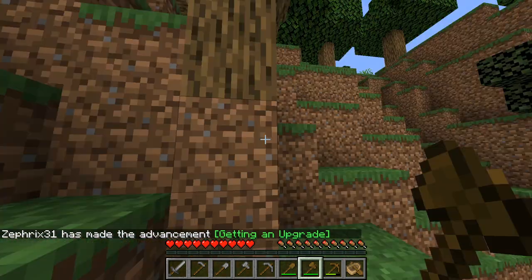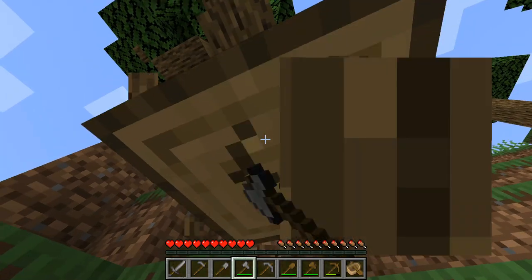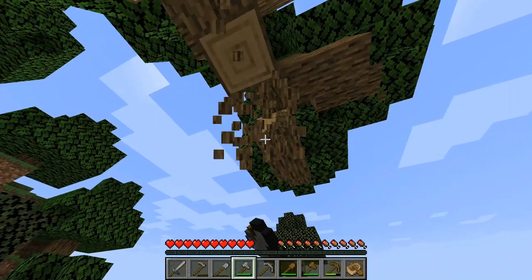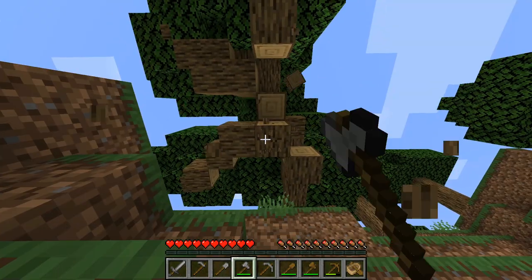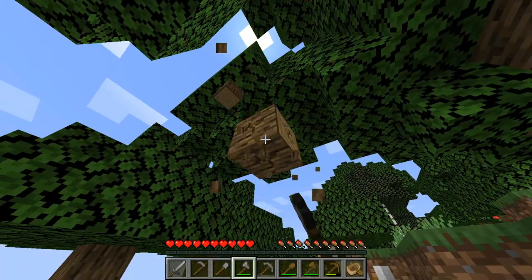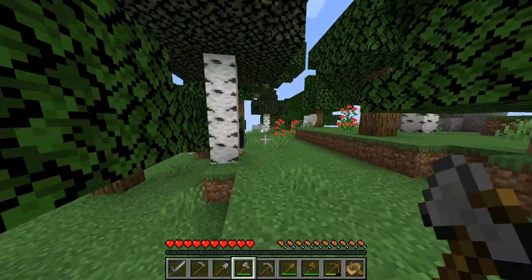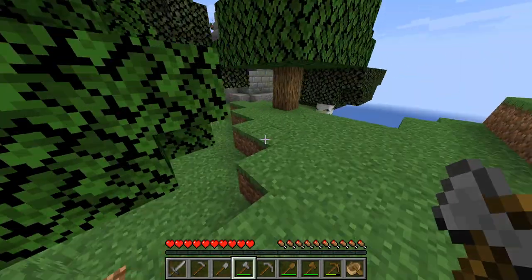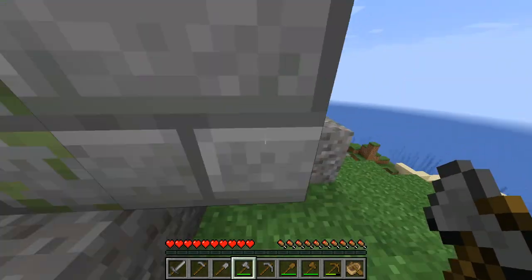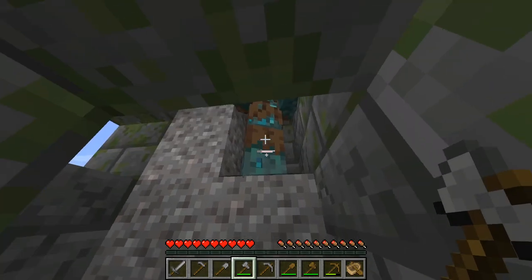Let's head up this mountain. We'll grab some more wood because we always need more wood. This is a really nice tree here. We got some sheep — good for shearing once we get some iron. And we got this monument here. Is this... this is a temple. I've never seen this before in Minecraft. Let's see.